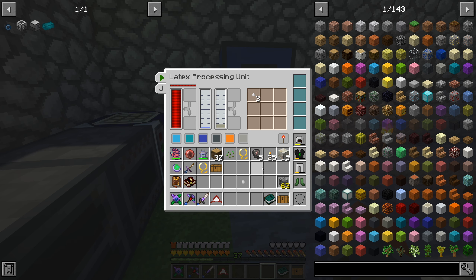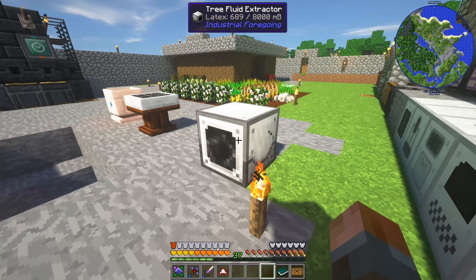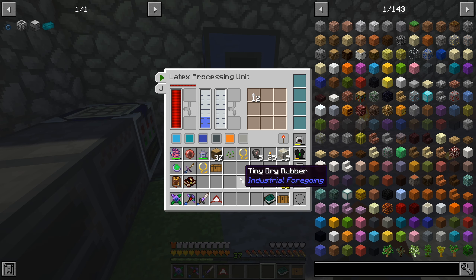So we need to see how much one bucket worth of latex will actually get us. You've already finished with the next bucket - not quite as much this time. So more like 800 millibuckets per actual log. And that's going to be pretty much it - so 13 per bucket, or 13 per log.